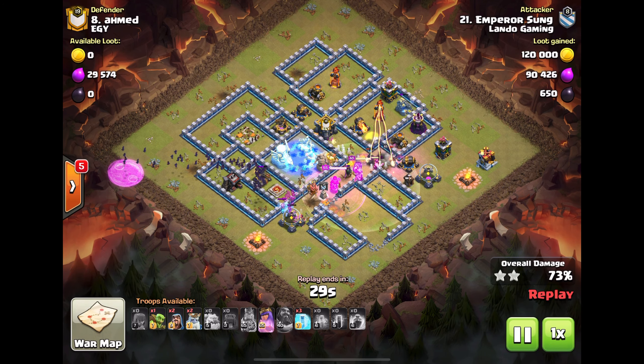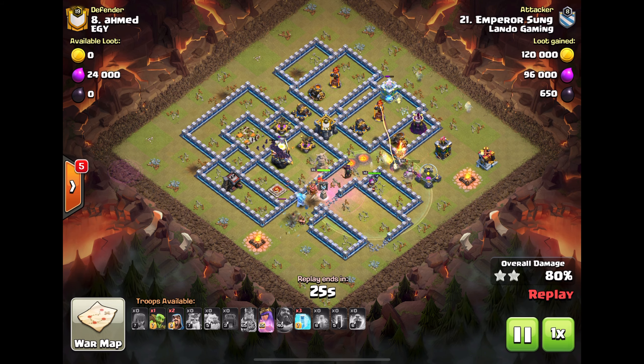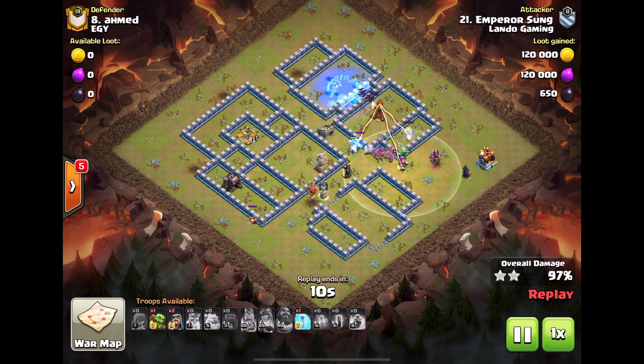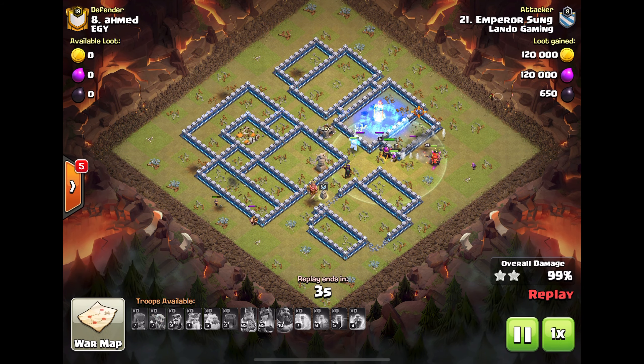It's smart to take down the eagle first — a lot of people go for the inferno towers right away. Got plenty of freezes to take all this down. Didn't even need that freeze — swagged it. A little late on that second freeze, but he still gets it down. Nice triple — swagged two freezes really.